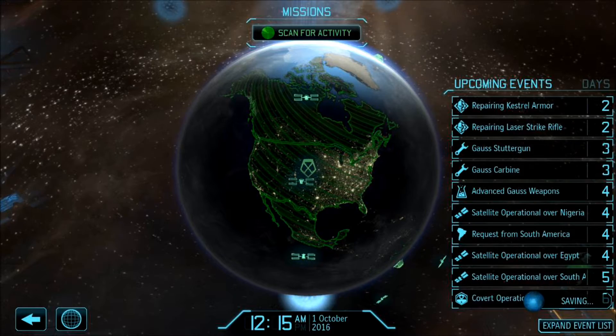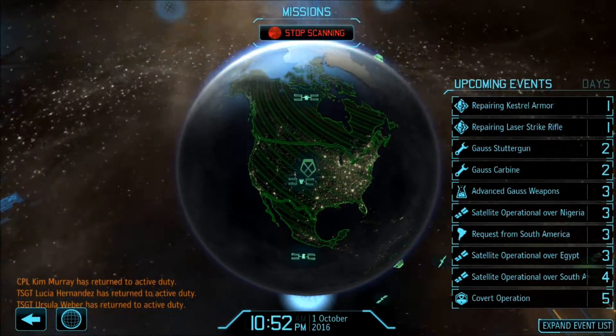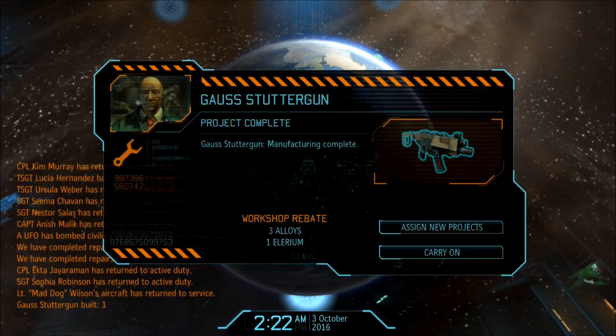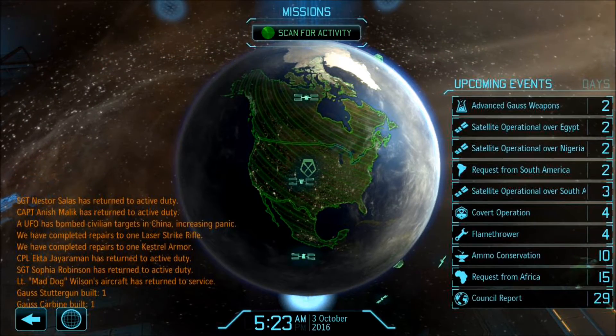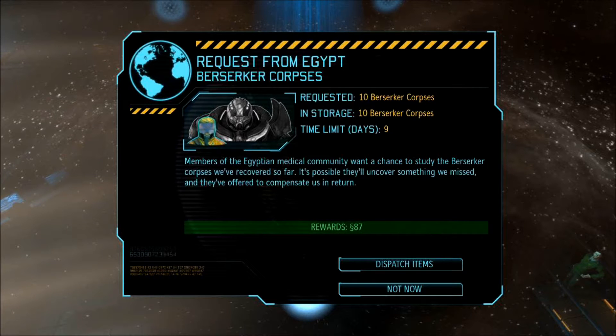Going back to mission control, let's scan for activity and see what we can do. Look at that — we're just getting a whole bunch of stuff right now. Our stutter gun is done, fantastic. Means the carbine's going to be done. And ten berserker corpses for 87 credits. Wow, that's a lot of berserker corpses.